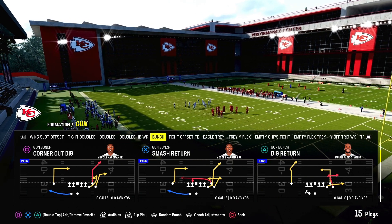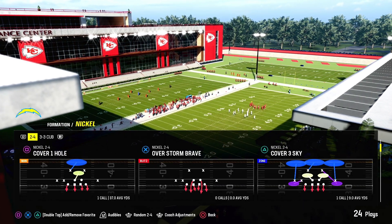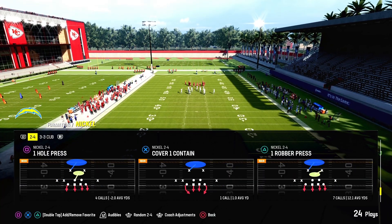We're going to be going over the Gun Bunch again out of the Jets' offensive playbook. The play we're going to be looking at is called Corner Out Dig. Let's look at this a little bit deeper.